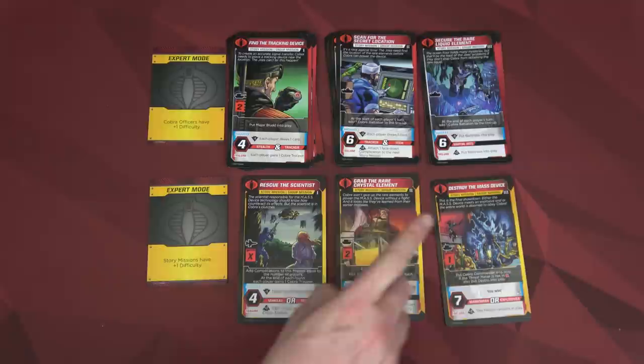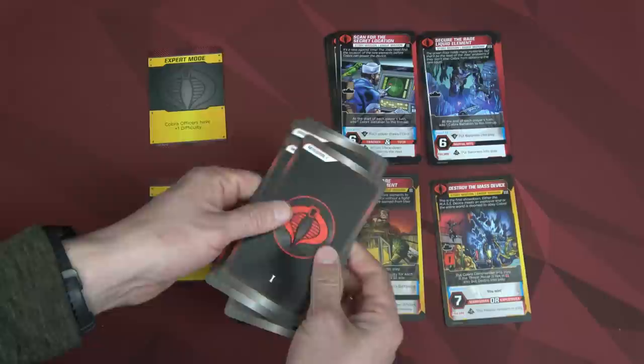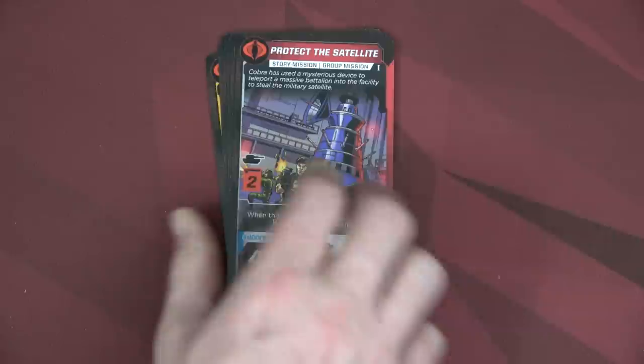How they recommend you set this up: start with the non-finale missions for a specific act, shuffle them up, then place one face down. Normally if playing the full game you grab a second one, put it down, then put the finale for act one. I'm doing the same for acts two and three. I've set up my mission stack with the act three finale on the bottom, then flipped it over — I don't want to see the other missions. This will be our first mission to complete during the game.